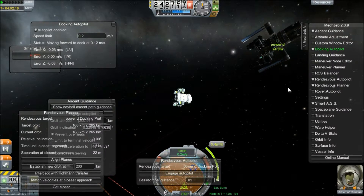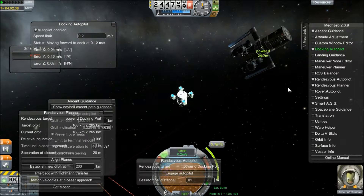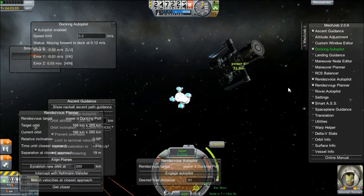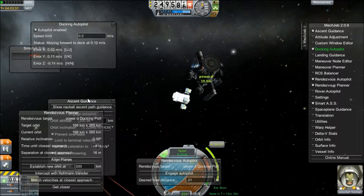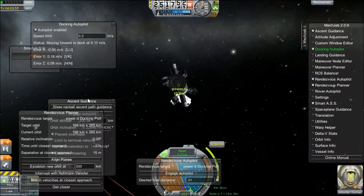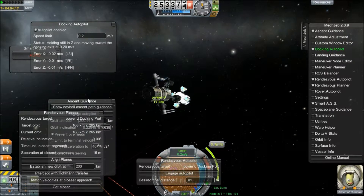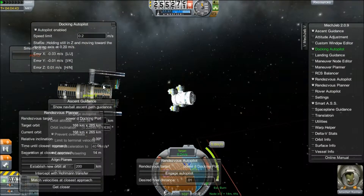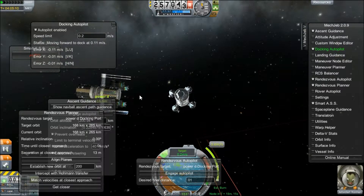Jebediah is very excited. This is actually my first space station that I have built, and it really serves minimum purpose at the moment. But I'm hoping to eventually use it kind of as a dry dock for a large interplanetary ship, I suppose. I'm not 100% sure what we'll be doing with it, but I'll probably include you in it.